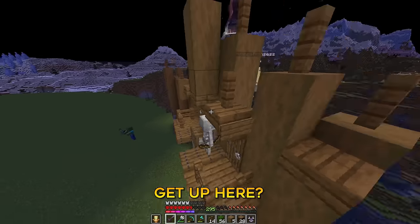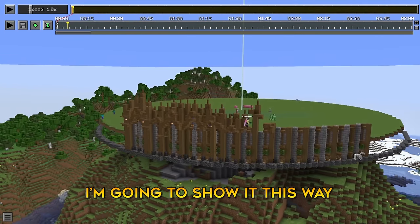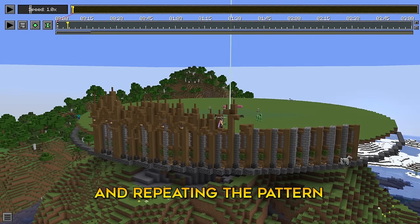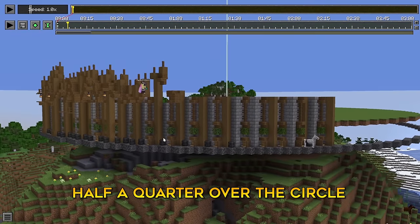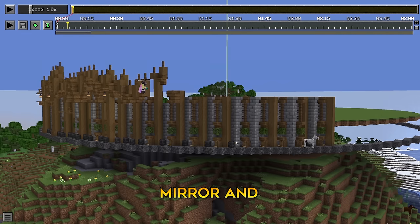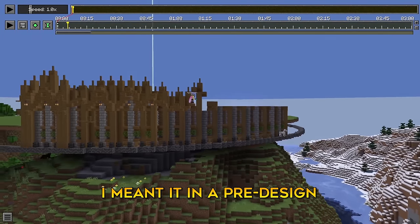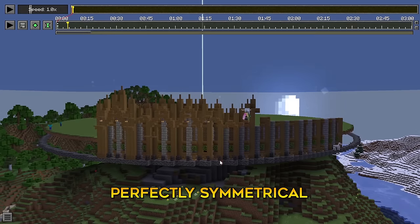Apparently I forgot to start recording and I also wasn't streaming, so I'm going to show it this way. It was difficult to build diagonally, so instead we built horizontally by laying the wall layer by layer and repeating the pattern. We are a little over half a quarter over the circle, which means that once we finish the top layers of the wall, we can just mirror and paste it in — I mean, not literally pasting, but using Litematica. I know I said we weren't going to use Litematica, but I meant it in a pre-designed kind of way. Without it, it would be hard making this wall perfectly symmetrical.